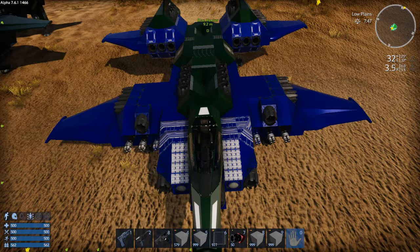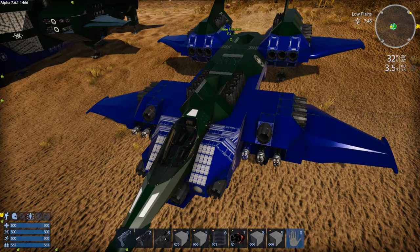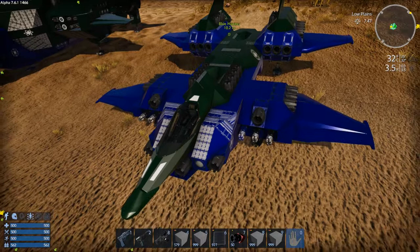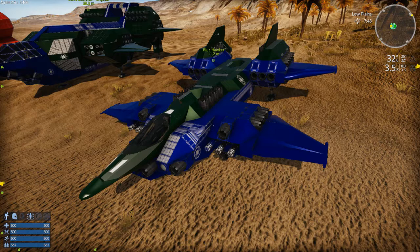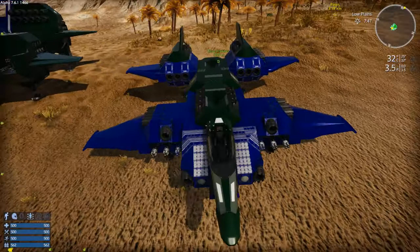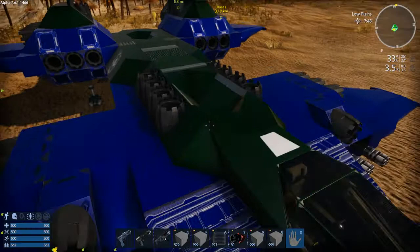I had actually made an alternate version of the Blue Hawker and was going to discontinue it. But when they introduced the warp drive change, I tried fitting one into the original Blue Hawker and it just did not look good. Fortunately I had saved the other blueprint - I pulled it out, put a warp drive in there, and it worked a lot better. That became my Blue Hawker.